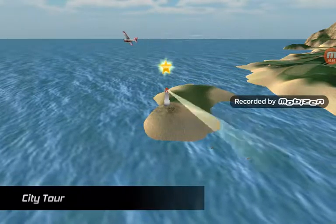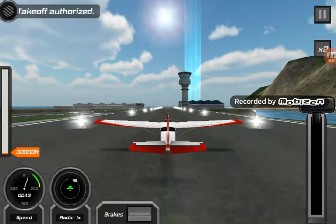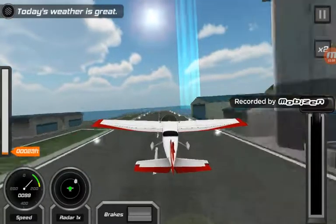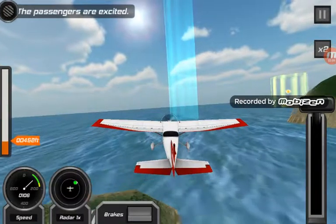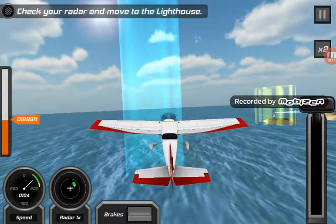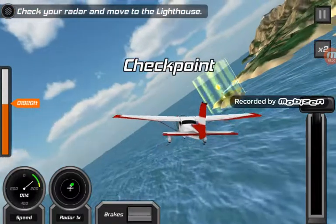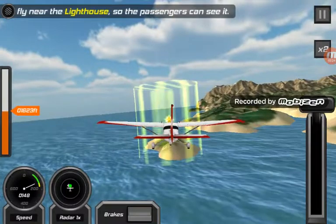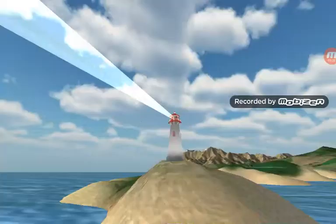I'm going to use the Cessna 172 again. City tour 4. Message received from the control tower — take off. Today's weather is great. The passengers are very excited. Check the radar to move and navigate to the lighthouse for the tour. Let's collect that star.